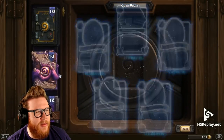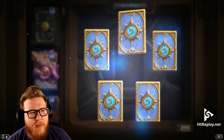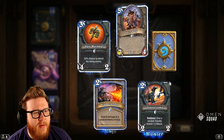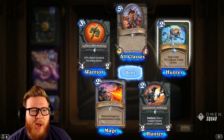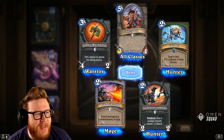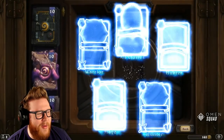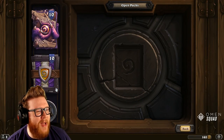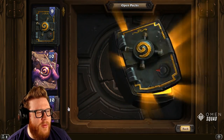Just got the stream started — opening some Wild format packs. The Salty Dog, Call Pet — the artwork's kind of forgettable. We've gotten a lot of Glaive Zookas and Flame Cannons so far, and another Ogre War Maul as well. We are out of Goblins vs. Gnomes packs — they were pretty good to us, though no legendaries.